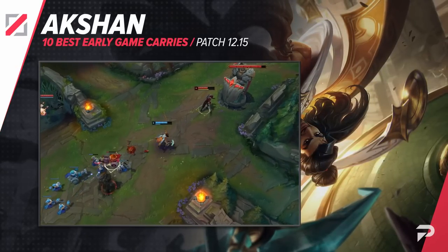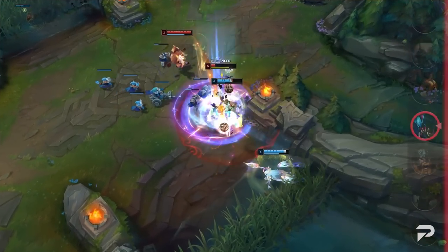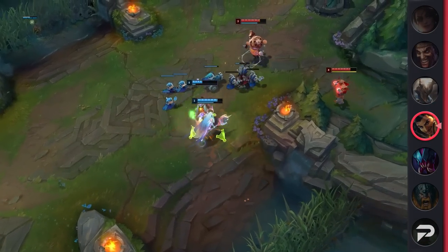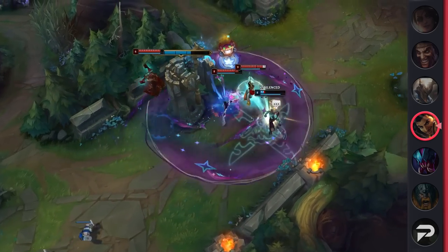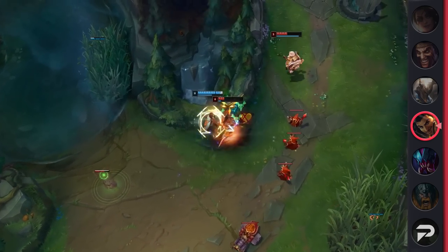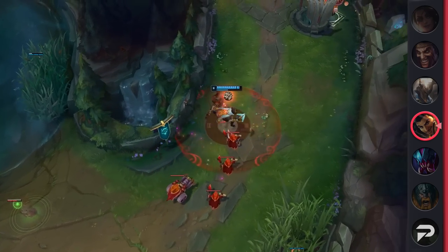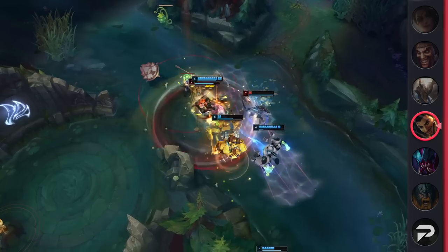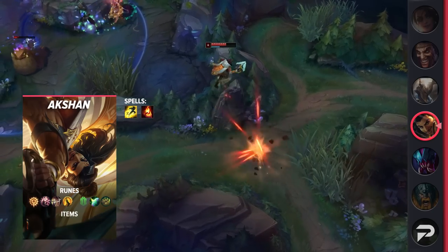Pulling us back into the video, we've got Yone in mid lane. Ever since his release, Yone has maintained his reputation as one of the strongest early game champions in the game. This is due to how powerful his short trades can be — his passive lets him auto a champion twice, and upon three hits he'll proc his shield and deal bonus damage. Pair this with a rune like Press the Attack and Shield Bash, and he can out-trade anybody while keeping himself safe. He can also roam with ease thanks to his W and E.